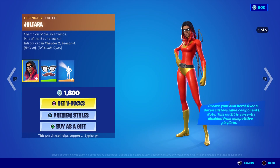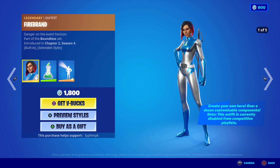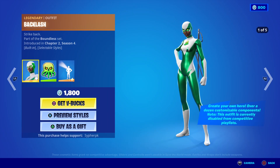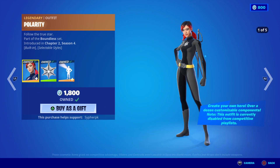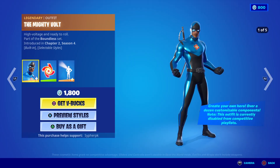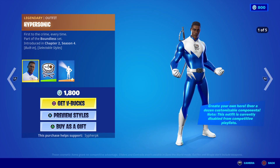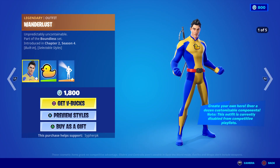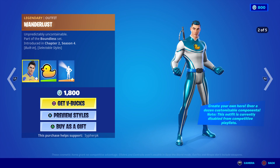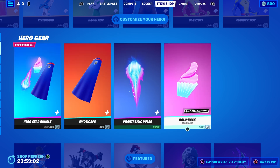First we got the Jolteon skin — I've already reviewed this one, the Niddy skin, so many times. Then we got Diamond Dancer, Firebird, Backlash, Pony Terror, the Mighty Volt, Hunter, Hypersonic, Wanderlust, Blastoff, and all of the superhero gear set.